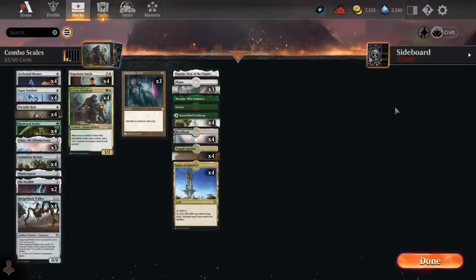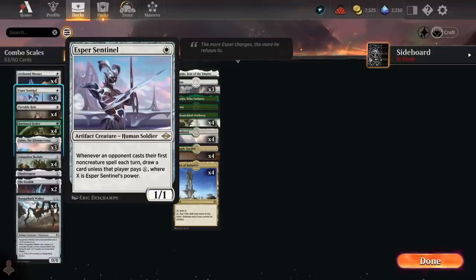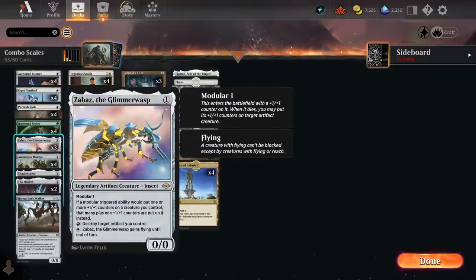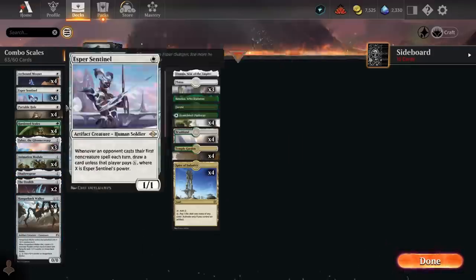Going forward, I'd quite like to run 4 Animation Module, 3 Ashnod's Altar, and because we're going up on Ashnod's Altar I also like going up on Ozalith. Shadow Spear is another card I'm pretty high on — if you set up Yotian Dissident, Ashnod's Altar, and Hangerback Walker, you can make the Walker really big, sack it to Ashnod's Altar for two mana and a bunch of Thopters, which triggers Yotian Dissident a bunch of times, put counters on Yotian Dissident, and then the two mana off Ashnod's Altar allows you to equip Shadow Spear. The issue is finding space for everything.